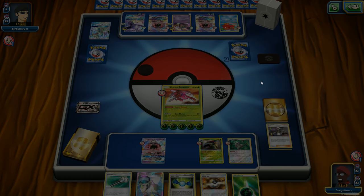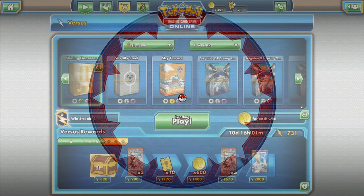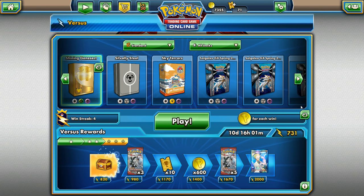You can see Shining Genesect — attacking with a non-GX attacker is just so huge, and we're doing all that without even having our double damage from Venusaur. There could be something said for running a 3-1-3 line of Venusaur, so that's something you guys can tinker with. Let me know — give me any comments or suggestions. I appreciate you guys checking out the vid. I will be back with some more deck profiles soon. Stay tuned, take care.